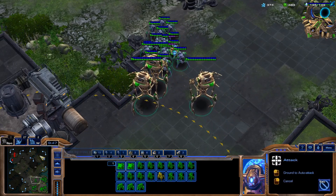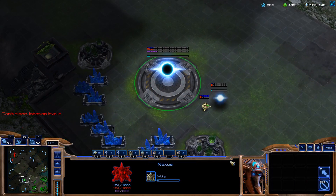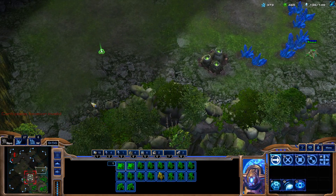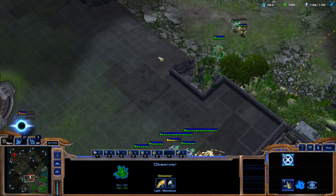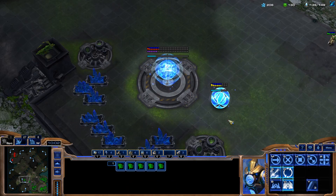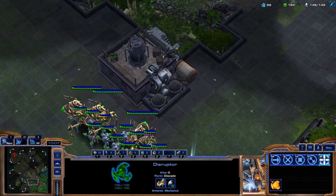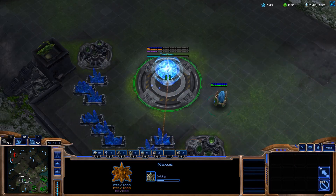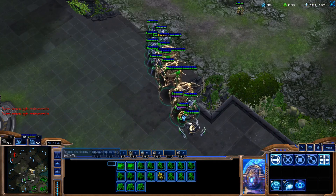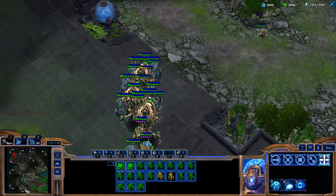We see 1-1 upgrades — we are at 1-1 as well. We have 2-2 on the way, at least, which is nice. Usually with disruptors you can make a really nice comeback the majority of the time. So we're gonna try that out here.